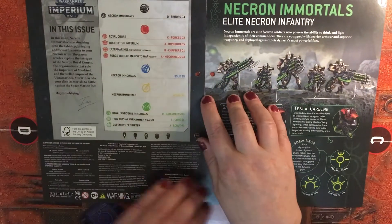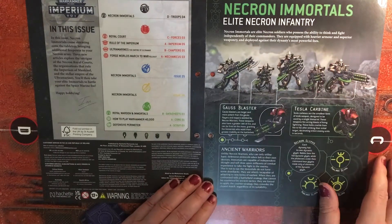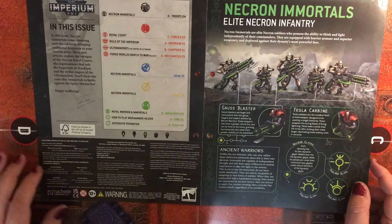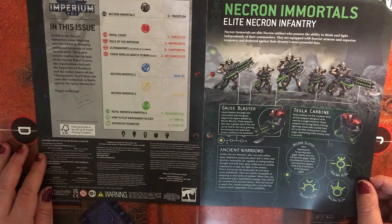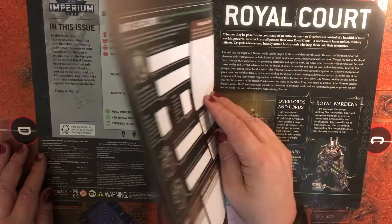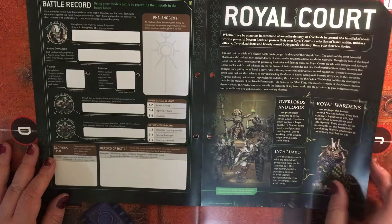Straight off the bat we get our information on Necron Immortals. I've not collected any of these previously, so this is again another unit that I haven't had, so I'm looking forward to building and painting these. They use Tesla carbines by the look of it, or Gauss Blasters.